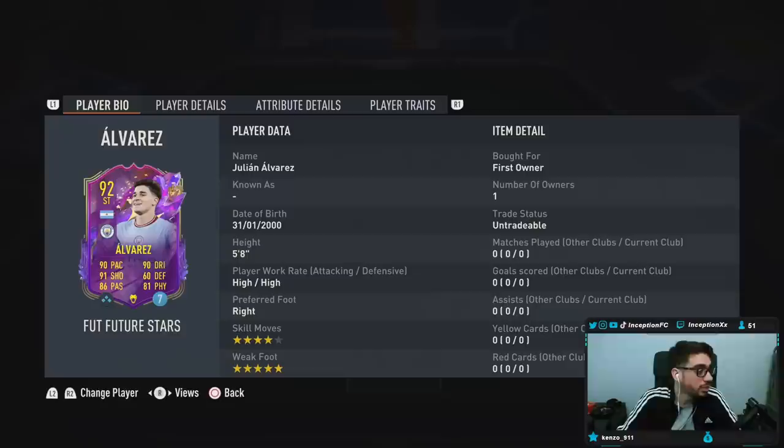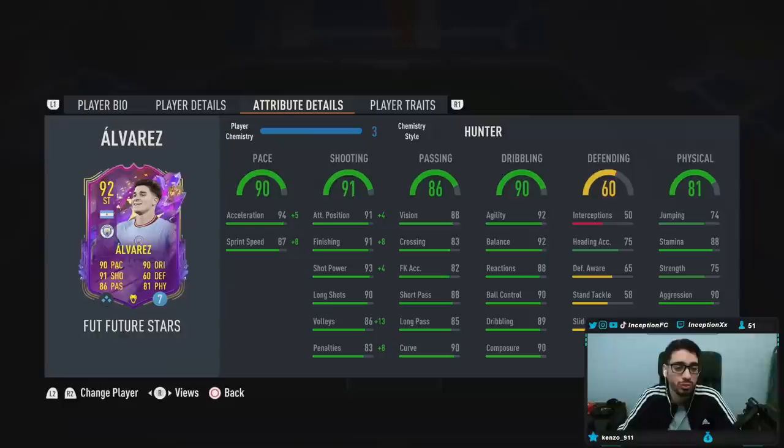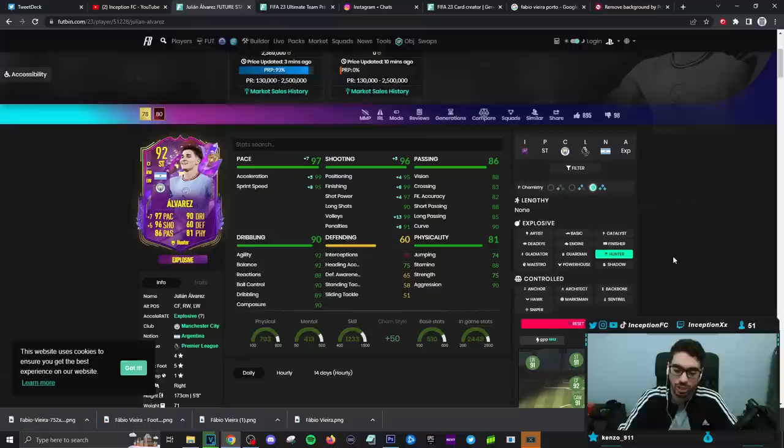We're going to be trying him on the 4-2-3-1 so we can see how he attacks in general. Player traits: he has both of the meta shooting traits with the finesse shot trait and the outside foot shot trait. Flare, playmaker, long shot taker. Playmaker is a W because this card actually has passing capabilities. You could use this card in the side positions — 99 acceleration, 95 sprint speed at high/high work rates with a five star weak foot.